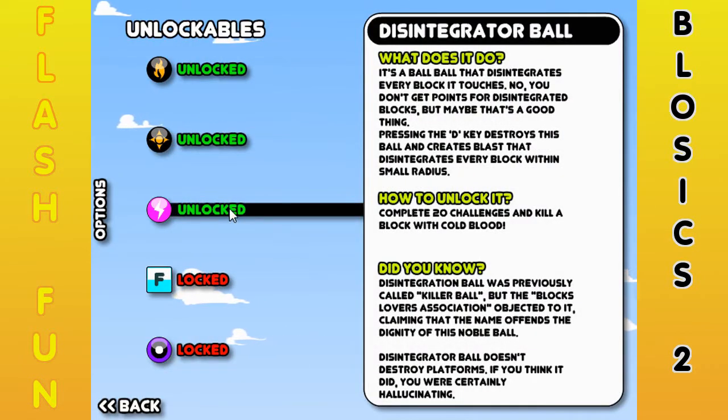Here is the disintegrator ball. It's a ball that disintegrates every block it touches. You don't get points for disintegrated blocks — when the blocks disappear, green, red, or white, you do not get any points at all. So don't think about doing anything. When you push the D key, it explodes, and it's a very small explosion and anything that gets caught into it is basically destroyed. 20 challenges. Kill a block with cold blood. Did you know the disintegrator ball was previously called 'killer ball,' but the block lover's association objected? The disintegrator ball doesn't destroy platforms — if you think it did, you were certainly hallucinating.